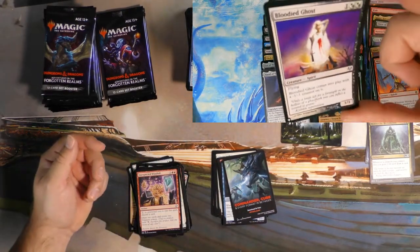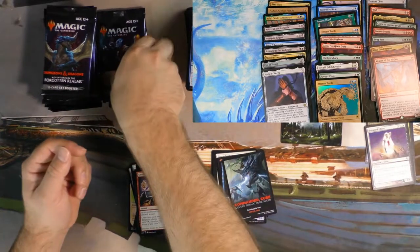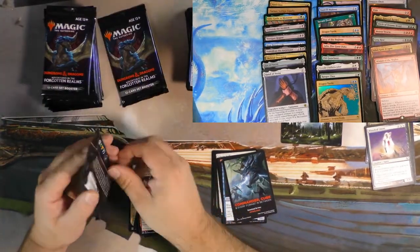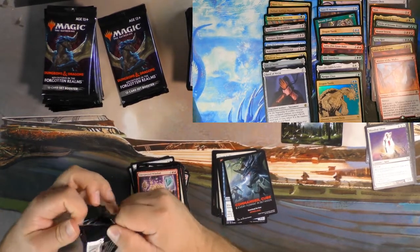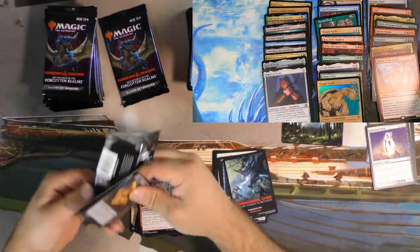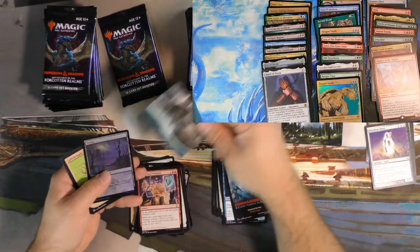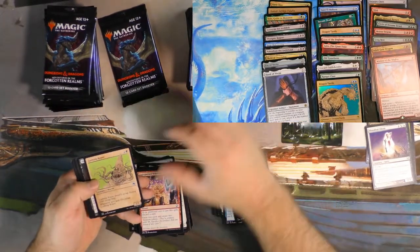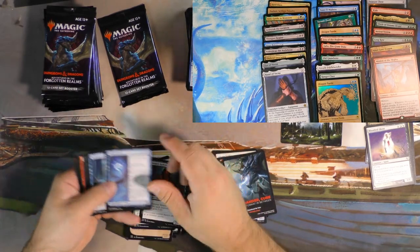And then we got a Bloodied Ghost from the list — it's fun, right? Comes into play with a negative one, negative one counter on it. Not if you have... oh geez, what's her name? The girl that says you can't have negative one, negative one counters on your stuff. Real descriptive — actually that is pretty descriptive. I'll let you guys figure it out from there.